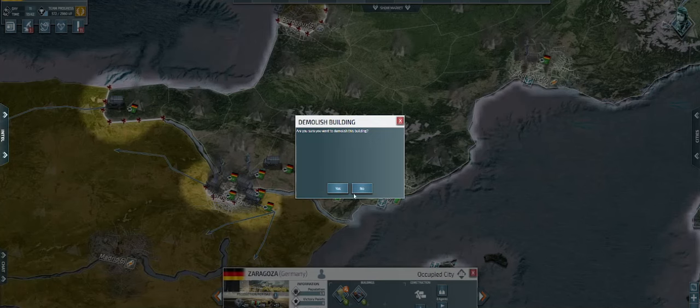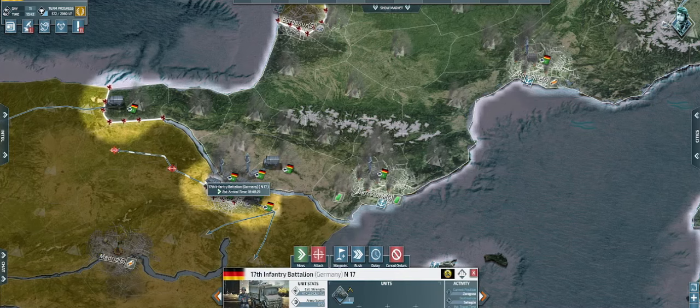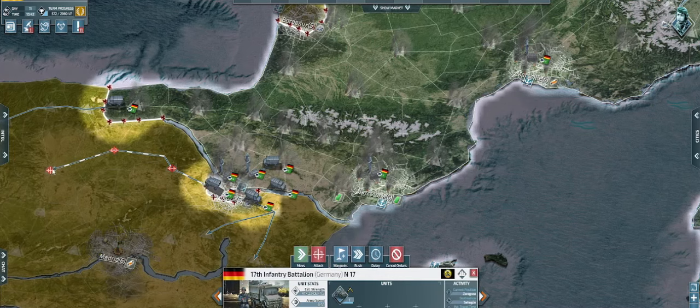Firstly, demolishing buildings in occupied enemy cities will give you free resources. For example, if I destroy this army base in Zaragoza, it should give me free resources. And as you can see, it gave me free resources in my resource tab. And there is no cost for this — you are simply destroying a building in an enemy city that you are hyper unlikely to use.